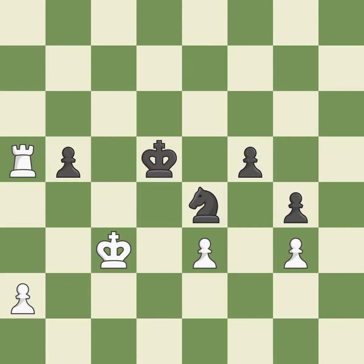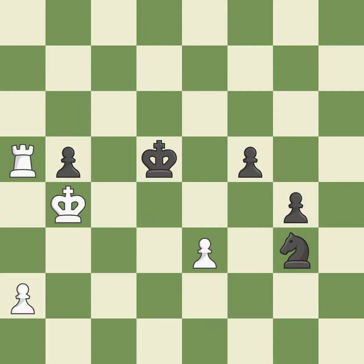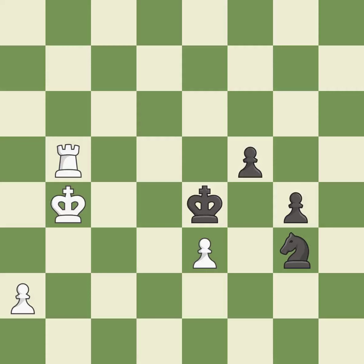The knight now occupies an outpost, a secure square in the opponent's territory — it is best. This steps away from the checking knight — it is excellent. This is an equal trade — it is good. This makes a passed pawn, meaning no opposing pawn can challenge it on its way to promotion — it is best. This steps away from the checking rook — it is excellent.